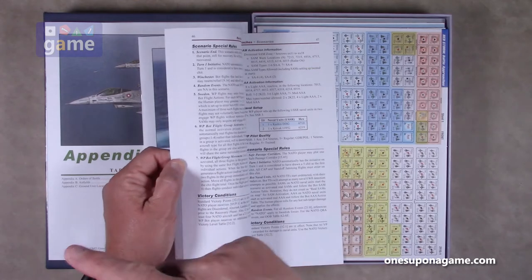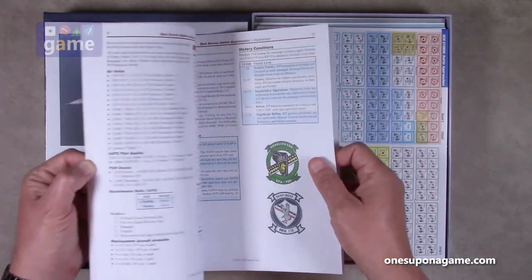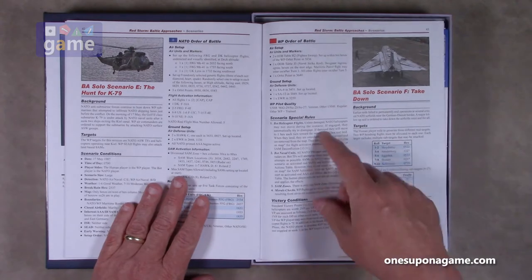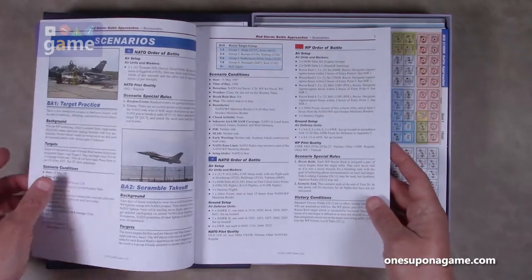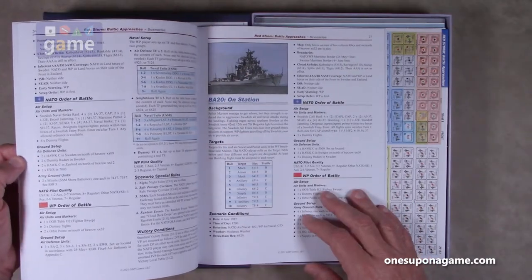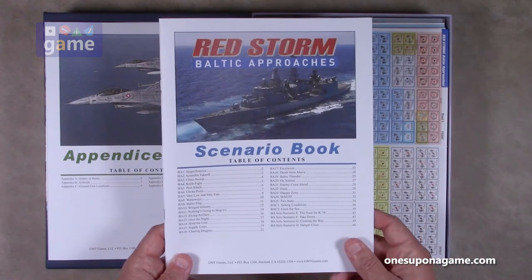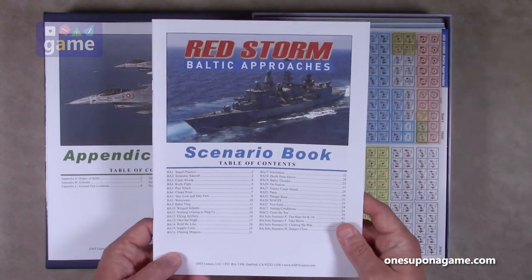The solo rules — I didn't see any specifically in this rule book, so they're probably just using the same guidelines from the original. Scenario E, 'The Hunt for K79,' has scenario conditions, orders of battle, scenario special rules, and victory conditions. So I assume it uses the same solo strategy presented in the base game. These are all nicely laid out with pictures, setups, special rules, and victory conditions — a lot of goodness here if you're into the hypothetical 1987 conflict. I mean, obviously it didn't happen, but it could have — it's ripped from yesterday's headlines.